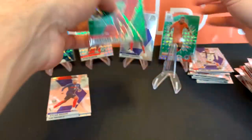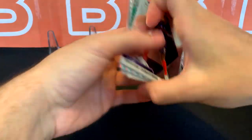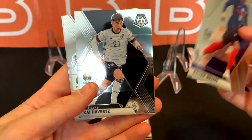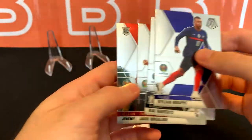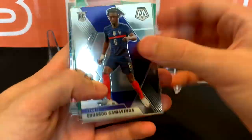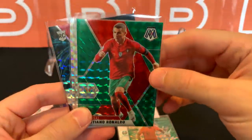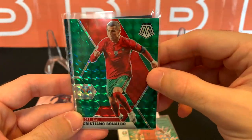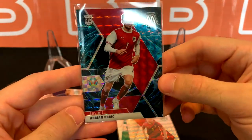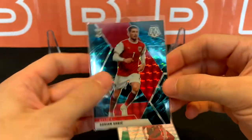Let's do a quick recap — starting with the side pile, just bases: Connor Haberts, Jack Grealish, Jeremy Doku. Then we got Kamavinga base, Depay Green, Cristiano Ronaldo color match green for Portugal — what a card — Kevin De Bruyne, and Adrian Gerbic Genesis for Austria. I got some great hits from this.